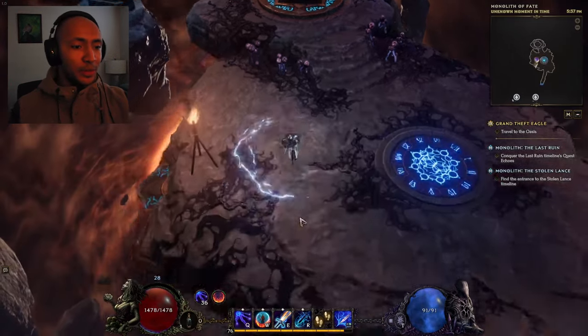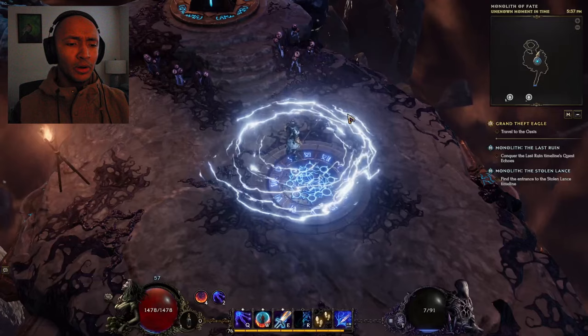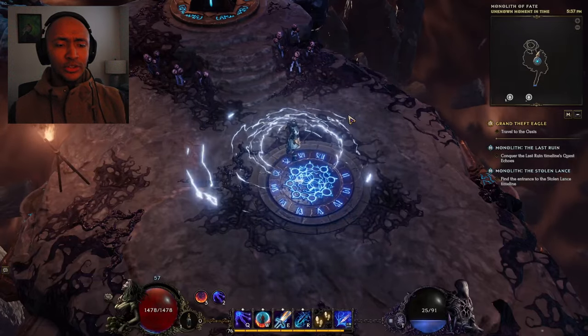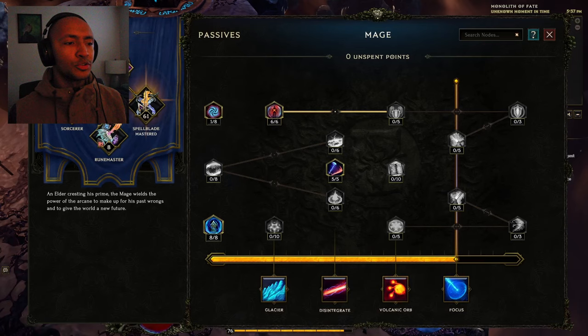Here we are on a Fire Aura Spellblade. We're level 76, and the kind of build we wanted to do was a Surge Fire Aura build. Now if you're unfamiliar with Fire Aura, here's what it is.